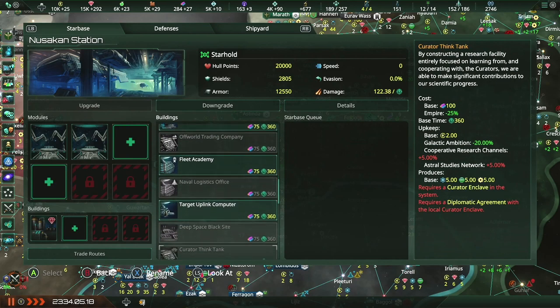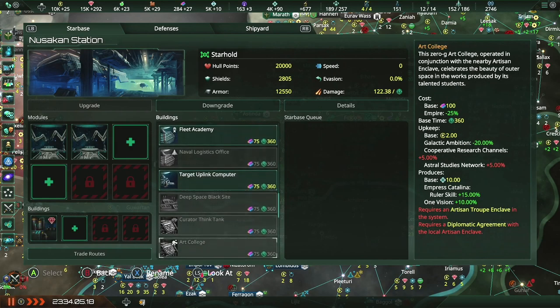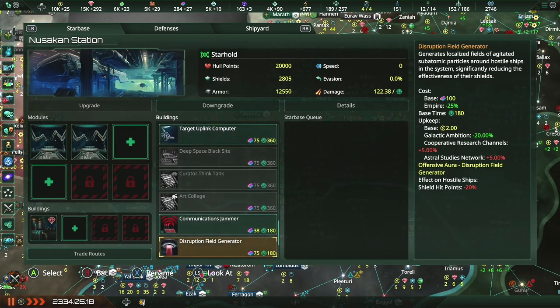One of the things that was unlocked is technology: the Target Uplink computer. It's automatically turned on — you can automatically get those attached to your stations, which is great, especially if you're trying to build it as a defensive platform.